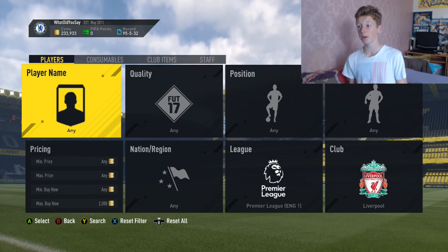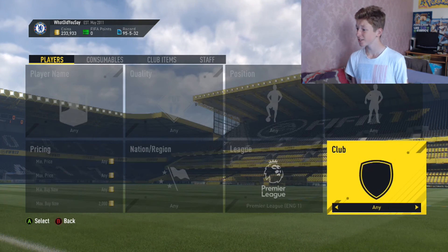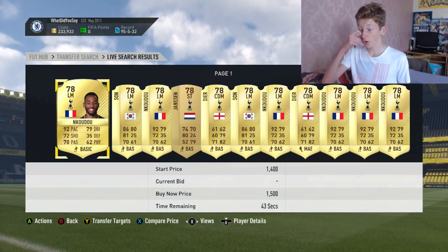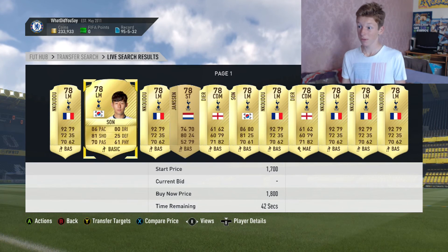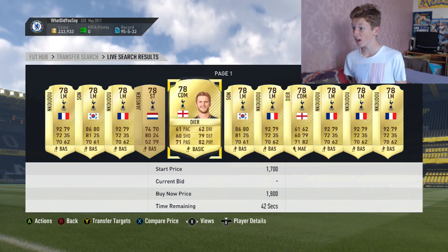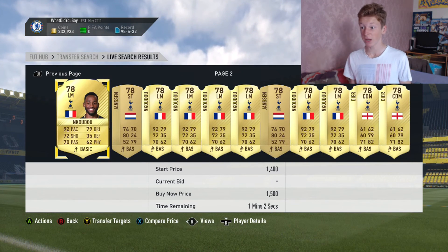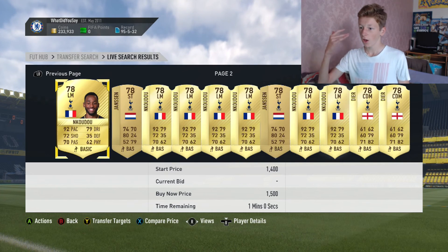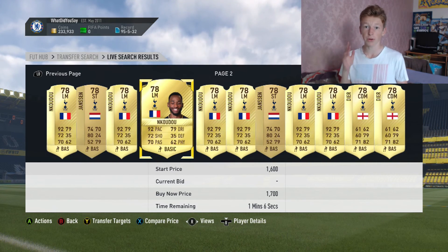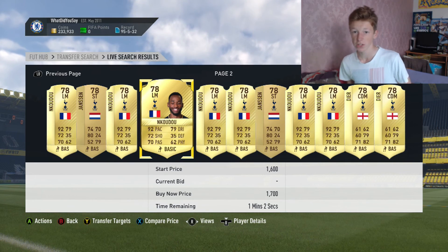You can stack up on all these cheap Liverpool players, and you can do the same with Tottenham players. If we go over to Spurs you can see there are so many players below 2,000 coins to purchase — Minkudu, Son who may rise up as well, Janssen, Dyer. You don't have to just stack one of each player — you can stack up on loads of Janssens or Sons or Dyers because people will be wanting them for the squad building challenges, especially if it's a good card.